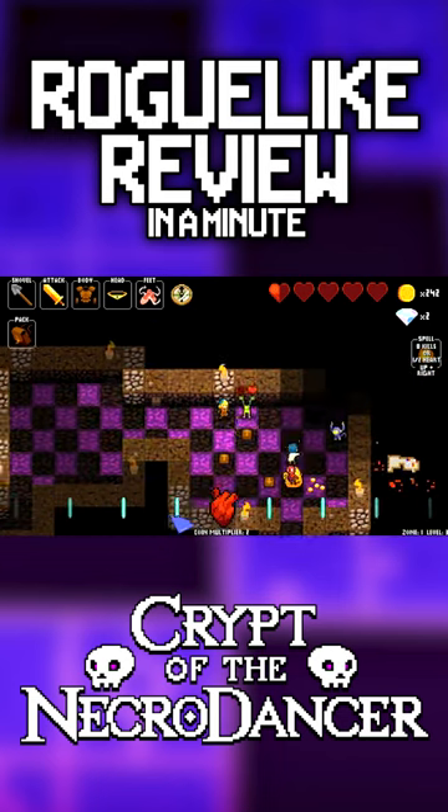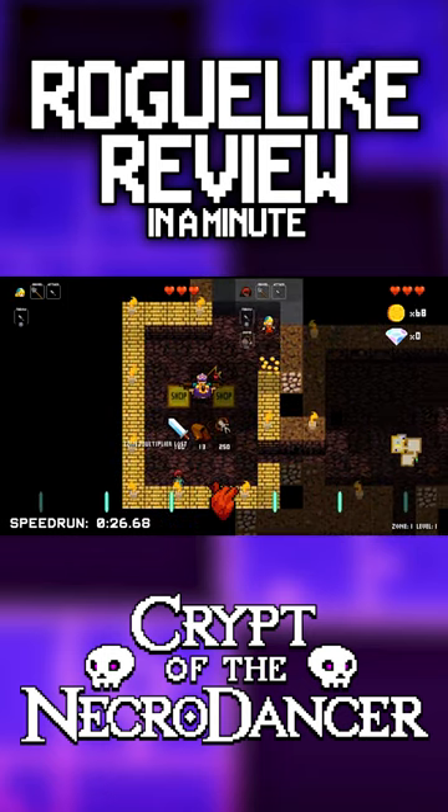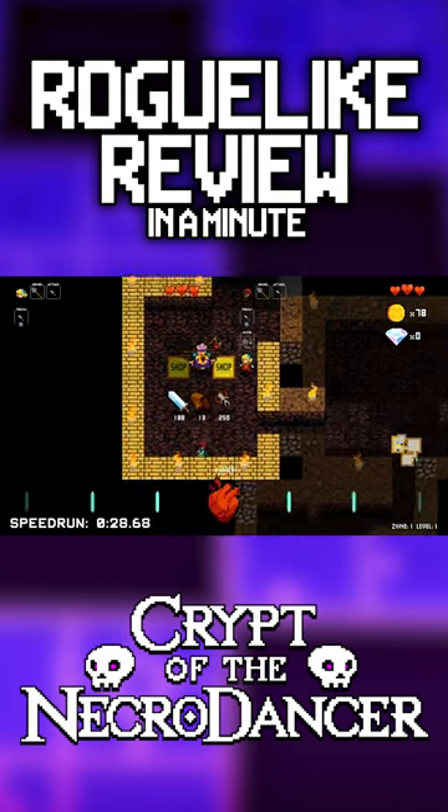As you fight, you'll pick up gold that can be used in the shops you'll find along the way to buy new weapons and power-ups, and beyond that there are chests and other secrets to discover as you make your way deeper down.